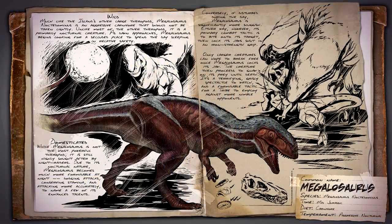Last but not least, the Megalosaurus. The Megalosaurus is an aggressive nocturnal carnivore that was around during the mid-Jurassic period and should not be taken lightly. Unlike most other theropods, it is primarily a nocturnal creature. As dawn approaches, the Megalosaurus begins looking for a secluded place to spend the day sleeping in relative safety. If awoken during the day, it is significantly more sluggish. However, its primary combat tactic is to bite onto its target, then lock its jaw shut in an iron-strength grip — only larger creatures can hope to break free once Megalosaurus has locked its jaw.